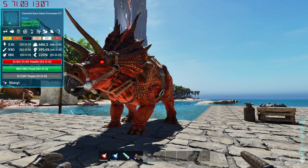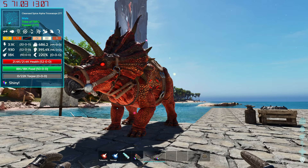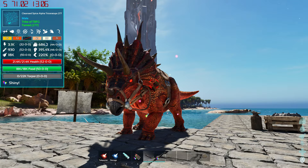To show that Shiny Dinos works with modded dinos, I brought in an alpha Trike from the Primal Chaos mod — it's now a cleansed spice alpha Trike. When tamed it was filthy, giving a poop effect that knocks you out and takes away health, but submerging it fully in water removed that effect. That confirms modded dinos work just fine with this mod.